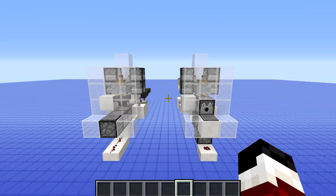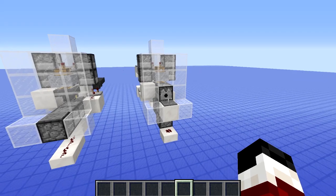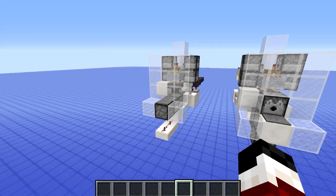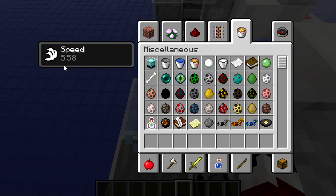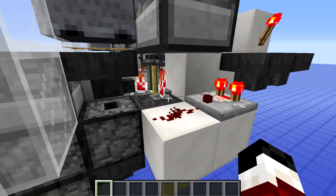There are two designs for the dispenser. You can have it in the wall on display or under the pressure plate, and from both of these places the player will get the full effect of the potion. As you use these potions up, the contraption will automatically brew more potions so there are always splash potions for you to use when you walk over the pressure plate.